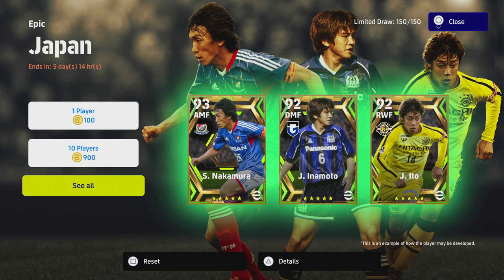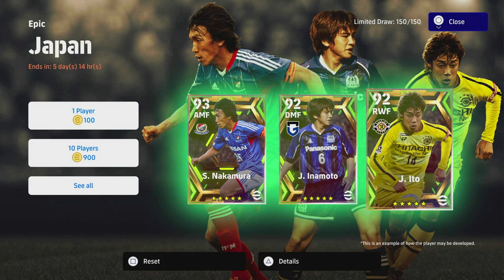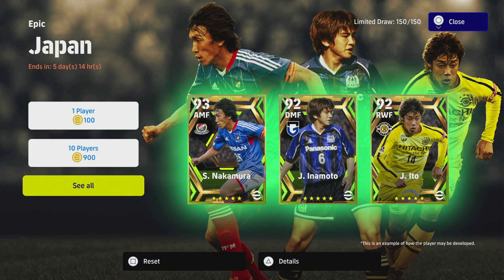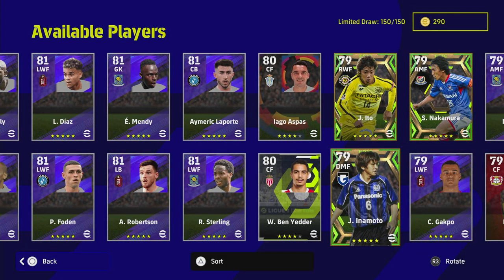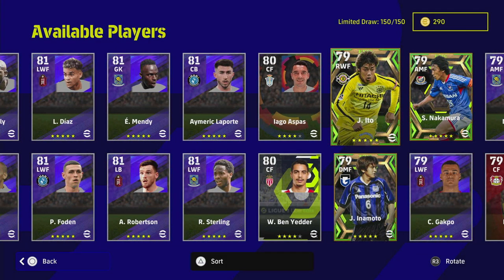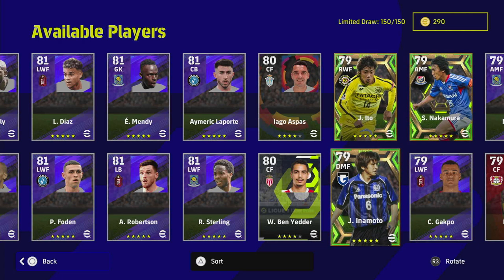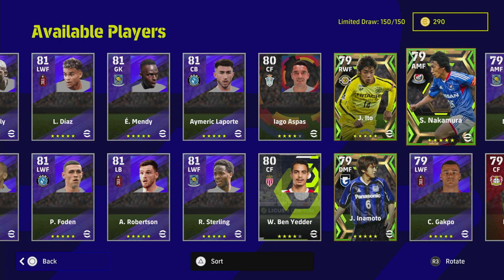We're going to kick off this video and take a look at Nakamura, Inamoto and Ito. Now, if you are a newcomer, you have a chance of getting these three players in the box. If you clear the box, which costs 150 spins, you're going to have a better chance of getting them, but it's up to you guys.